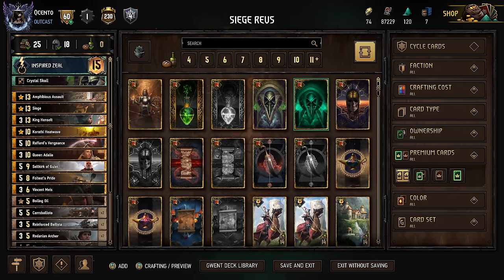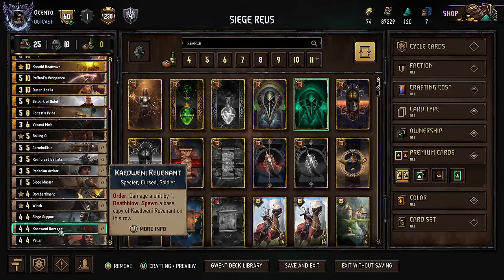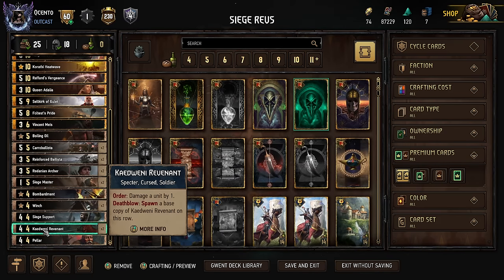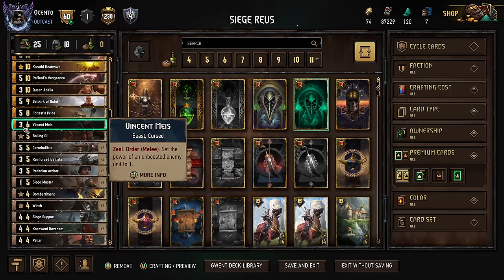Now if you haven't played the game in a while, you'll notice a couple things here. Revenant got a Provision buff at some point before Sunset to 4 Provision, and I really liked that. But most recently, he also got a Power buff from 3 to 4, making it that much more difficult to remove. Along with that, Vincent also got a base Power buff by 1, which actually makes a pretty big difference, believe it or not.